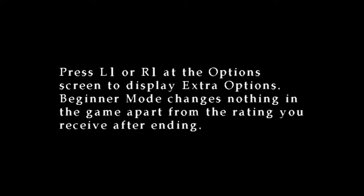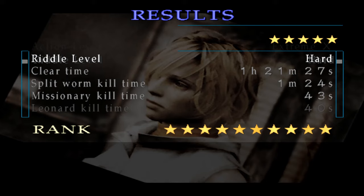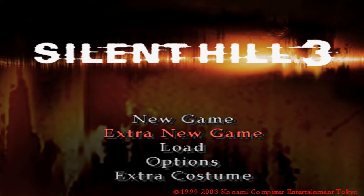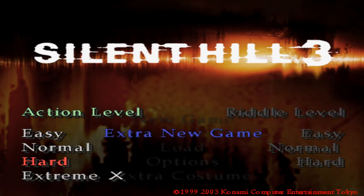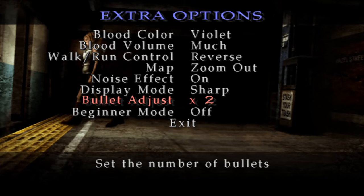Beginner mode changes nothing in the game apart from the rating you receive after ending. Now for the extreme difficulties and the health bar - I'm going over them together because they go hand in hand. You can unlock Extreme Difficulty 1 and the life bar by simply beating the game on hard mode. Beating the game on Extra New Game counts, so you can use unlockable items to unlock even more items. You can unlock Extreme 2 by beating Extreme 1 on Extra New Game, Extreme 3 by beating Extreme 2, Extreme 4 by beating Extreme 3, and so on. After beating Extreme 9, you unlock Extreme X, the most intense difficulty in the game. Full Adjust can also be unlocked by beating the game on hard mode regardless of difficulty. Full Adjust x2, 3, 4, and 5 can all be unlocked by beating the game on easy mode five times.